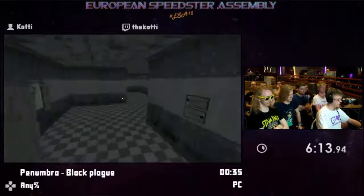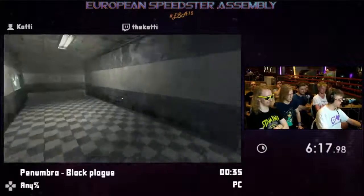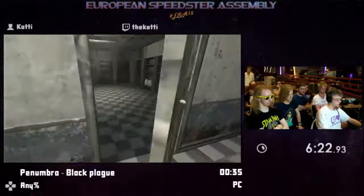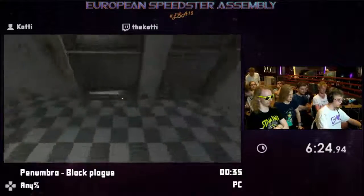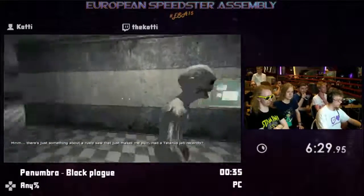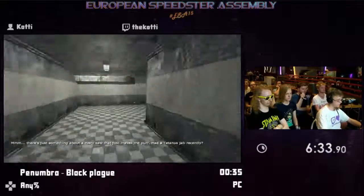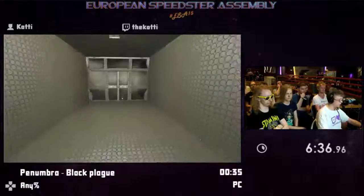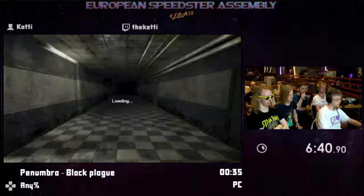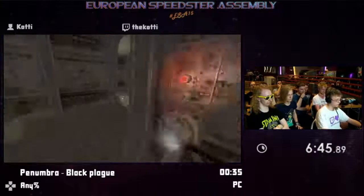That skip is one of the later ones that was discovered. And now we're going to pick up a saw. There is a clip to get out of this room, but it saves a couple of seconds and I figured I'd show the enemy finally — really dangerous. And normally, if you play on hard or normal, you would need a gas mask to get through this room, but on easy you can just skip getting the gas mask, and that's also like a couple of minutes of time save right there.